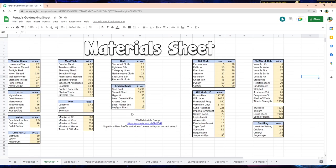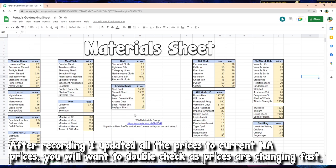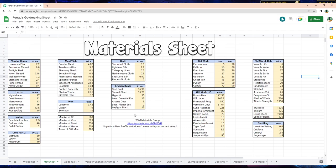We're going to go to the material sheet, and this is where you're going to input all of your server's data. A lot of these things are updated for the NA region; however, prices are volatile, and EU is a completely different market, so feel free to adjust. For today's video, we're going to be looking at the laystraith price as well as the shuffling section.